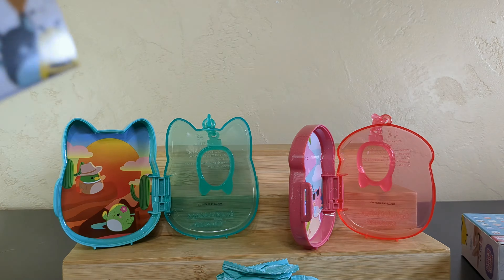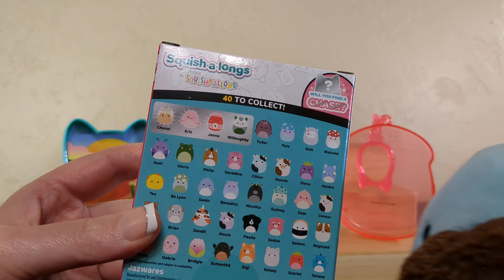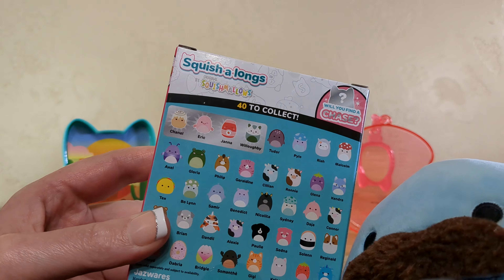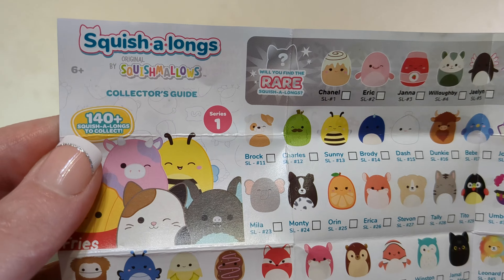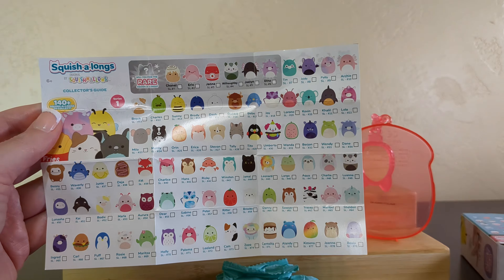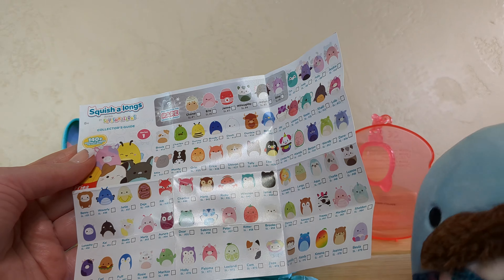Okay, well, this says something very different. This one says six storage clips to collect and 40 Squish-alongs. My checklist says there are 140-plus Squish-alongs to collect. That must be over the entire series of Squish-alongs, because I have seen them packaged in different ways too.